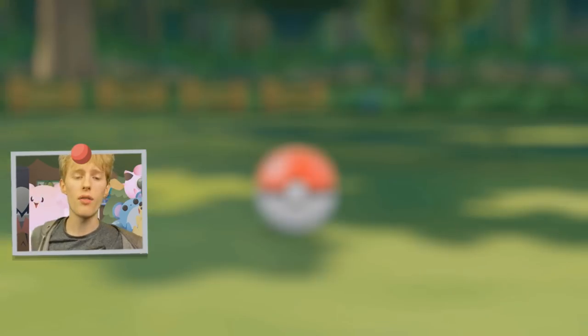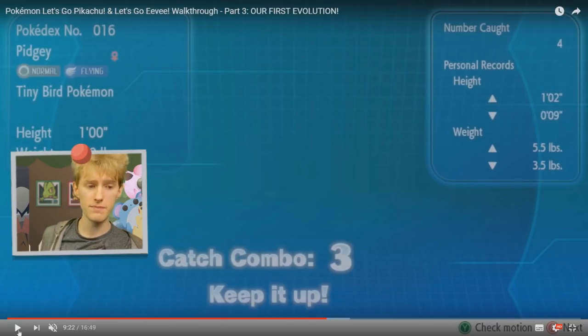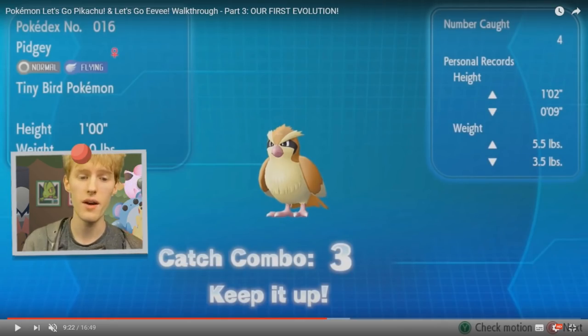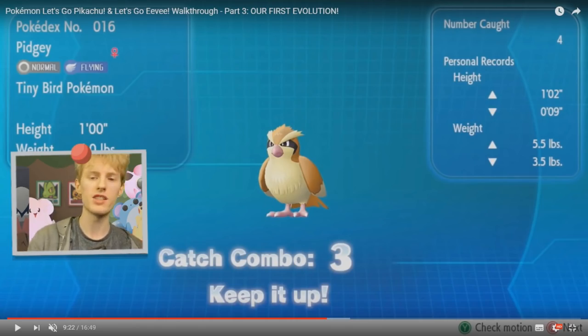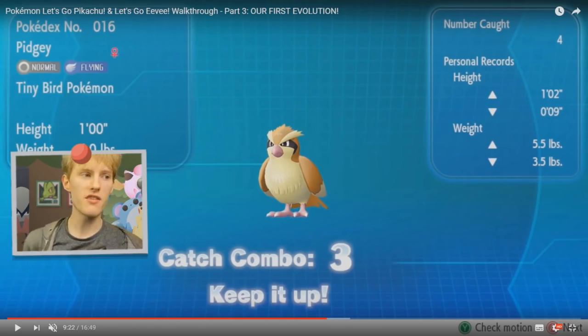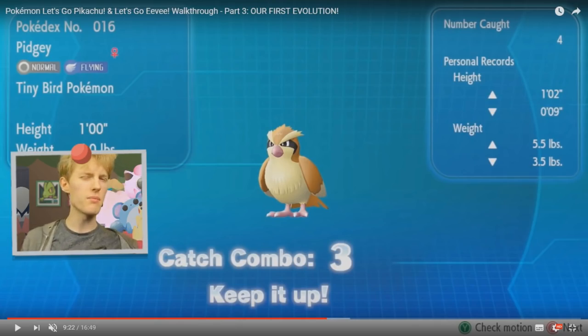It turns out that, yes, catch combos are going to be the way that you can chain for shiny Pokemon and Pokemon with better IVs in Let's Go Pikachu and Let's Go Eevee. After you capture a Pokemon, a Pokedex screen appears with the number of that species you've caught. After you capture the same species multiple times in a row, it begins counting a catch combo. As you can see on screen, I caught three Pidgey in a row before giving up, not really knowing what the mechanic was about — I wanted to get to Pewter City.